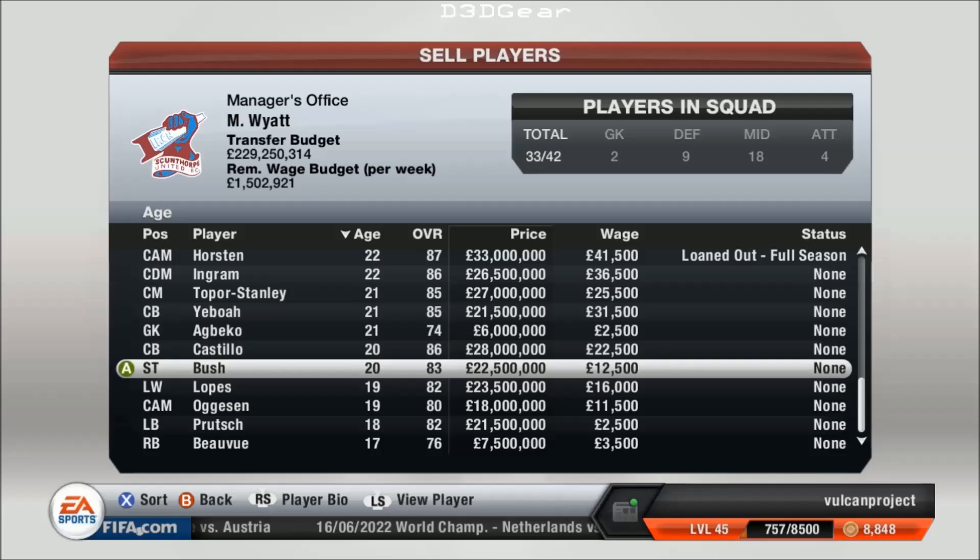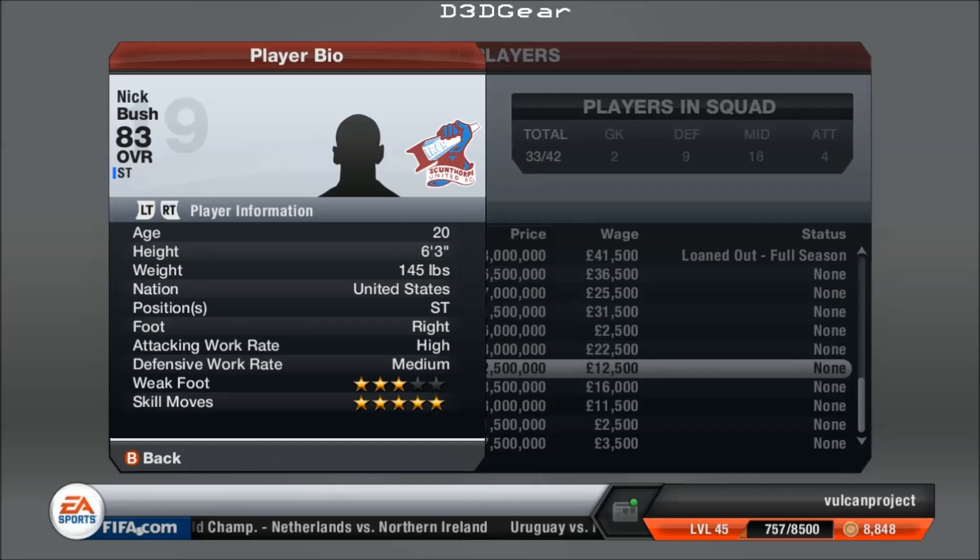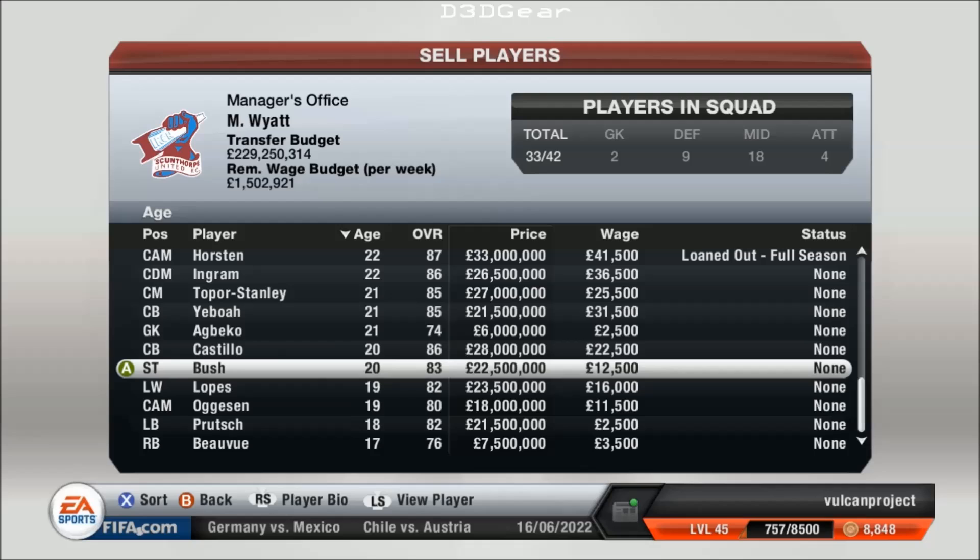Here's another young striker — he's an 83 at 20. Doesn't seem particularly special at the moment, you may believe. But if you think about what youngsters with a 5-star score are in the game at the start — you've got Sharaway, who's 19 and starts at 76. So this guy is a year older but he's seven points better off than Sharaway. Sharaway goes on to be like a 90, but there's no way Sharaway is going to catch up seven points in one season. So in probably three or four seasons, he's going to be a really fantastic striker.